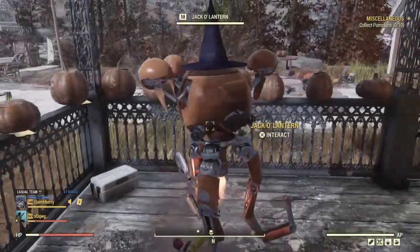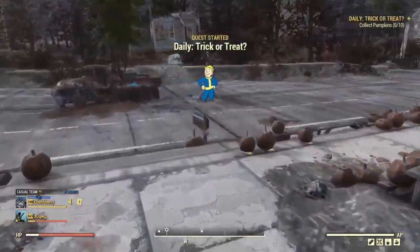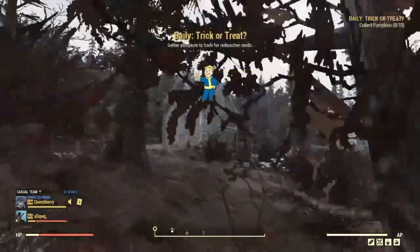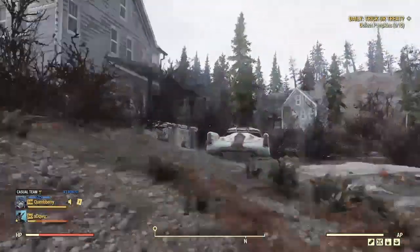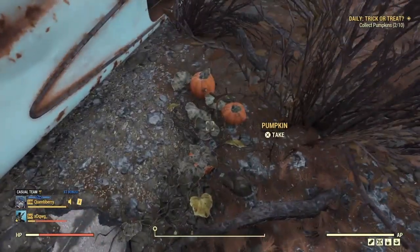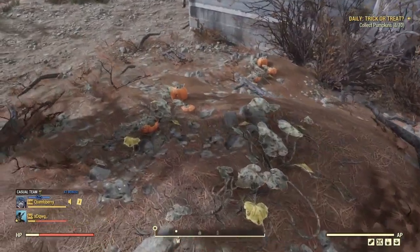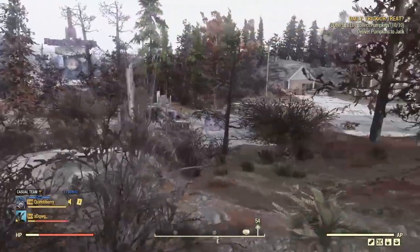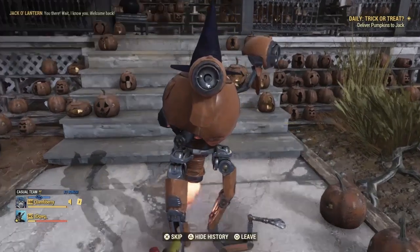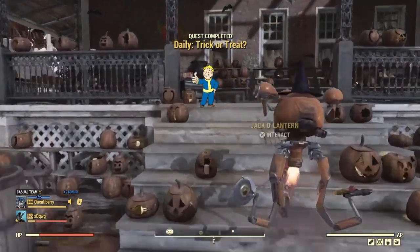Once you've spoken to him, he's going to ask for more pumpkins and give you the quest Trick or Treat. Head down the stairs and look in this direction — head straight forward in between these two trees and you will see a blue car parked outside the front of a house. To the right hand side of the car you'll find two patches of pumpkins. Using the Green Thumb perk you will get double, giving you four. Right over here there are another four patches of pumpkins — if you pick those using Green Thumb again you'll come out with ten or more. Once you've got your ten pumpkins, head back up the stairs to Jack, speak to him, and let him know you've got the pumpkins. This will complete the daily quest Trick or Treat.